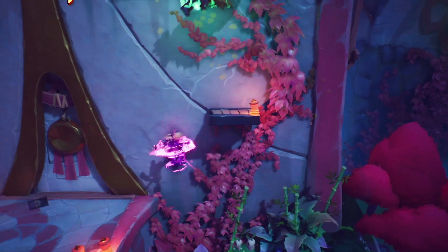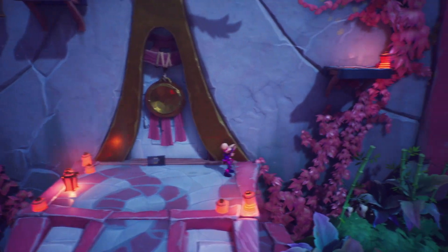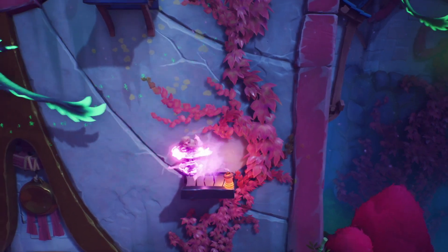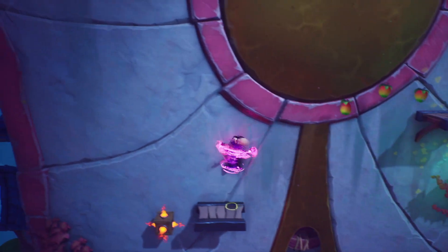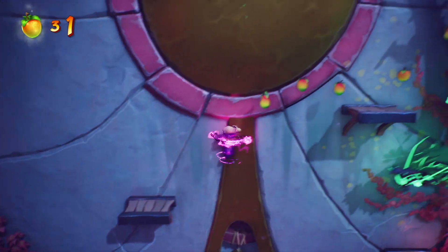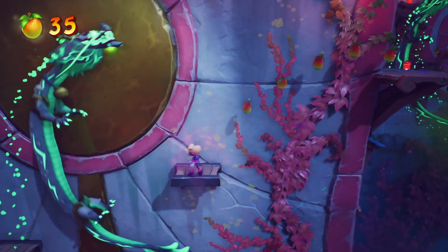Aerial maneuver — not that great, honestly. It very clearly wants you to bounce on the top crate, bounce on the second, and then use a Kano in order to take out the final one.